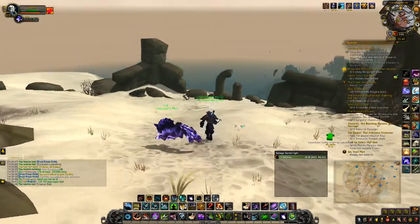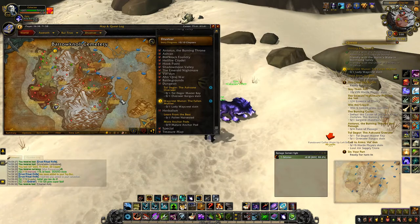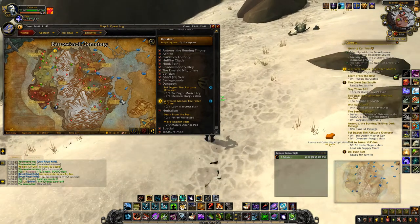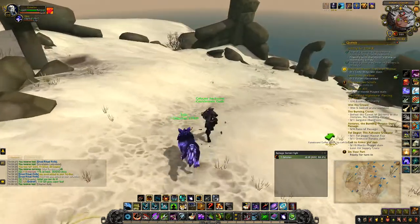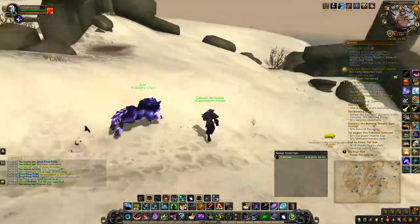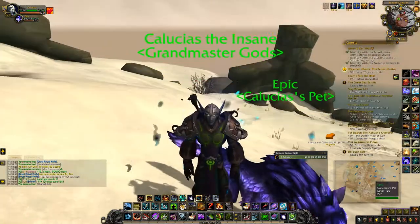That's the entire video of all 10 treasures in Drustvar. The coordinates to them all will be in the description. If you have TomTom, which is the coordinate add-on I use, you can do this while you're questing or you can do it after you finish the zone, because you might run into some of them while questing since some of them are just kind of out in the open. If this video was helpful at all to you, you can leave a like on it and sub to the channel for more videos like this. I'll see you guys in the next video.